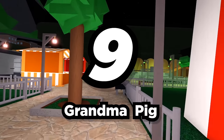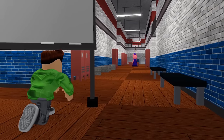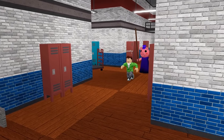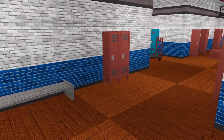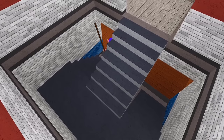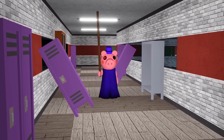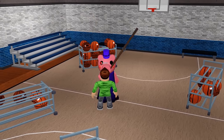Number 9: Grandma Pig. Look over there — that's an old lady. I think she needs help. Wait, that's not an old lady — that's Grandma Pig! Run! Grandma Pig can be found wearing a dark blue dress and hat. Of course, she's not as quick on her feet as she used to be, and that's why she needs her cane to walk around. Don't think she's weak, though — that cane will insta-kill anyone that touches it.